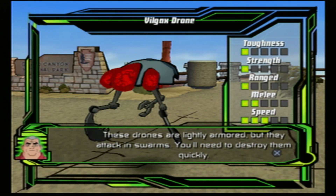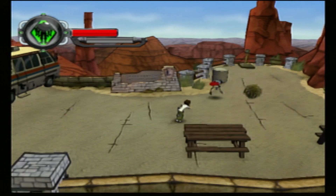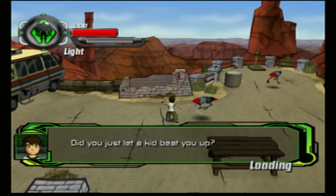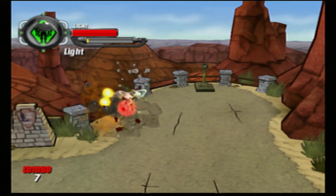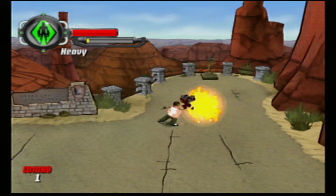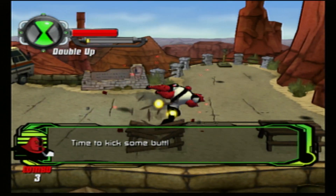These drones are lightly armored but attack in swarms - you'll need to destroy them quickly. Light attacks are square, heavy attacks are triangle, circle button is special attack, and you can combine them for combos. If I wanted to I could stay as Ben, then with the sticks or R2 and L2 I can switch between alien forms, then R1 to transform.